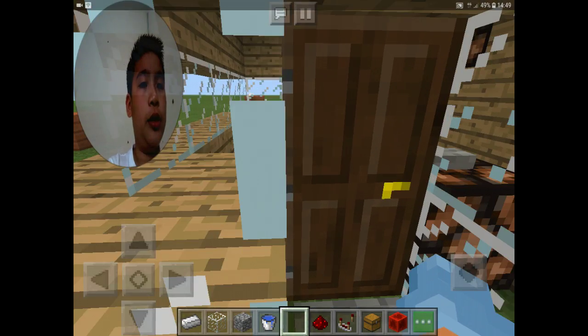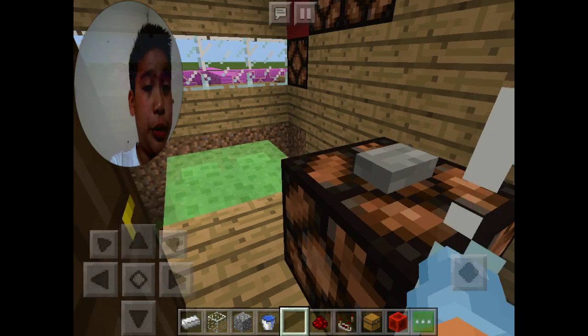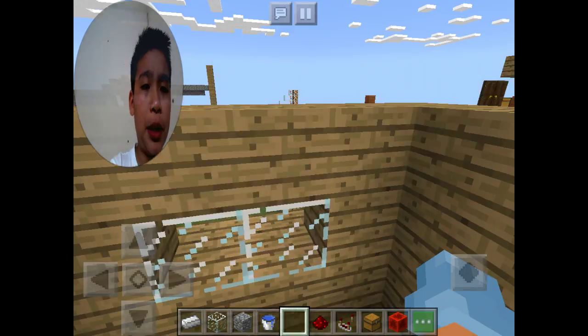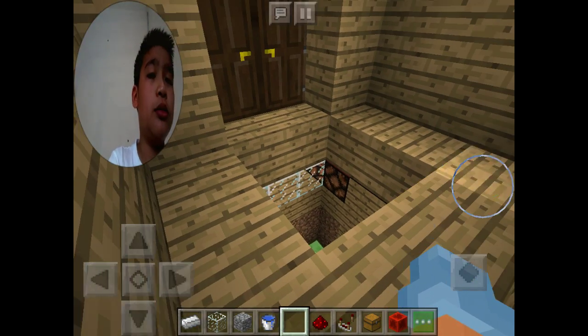Welcome back. This is the third creation — it's an elevator. Press this button, go there, go into the water, and that's your elevator.